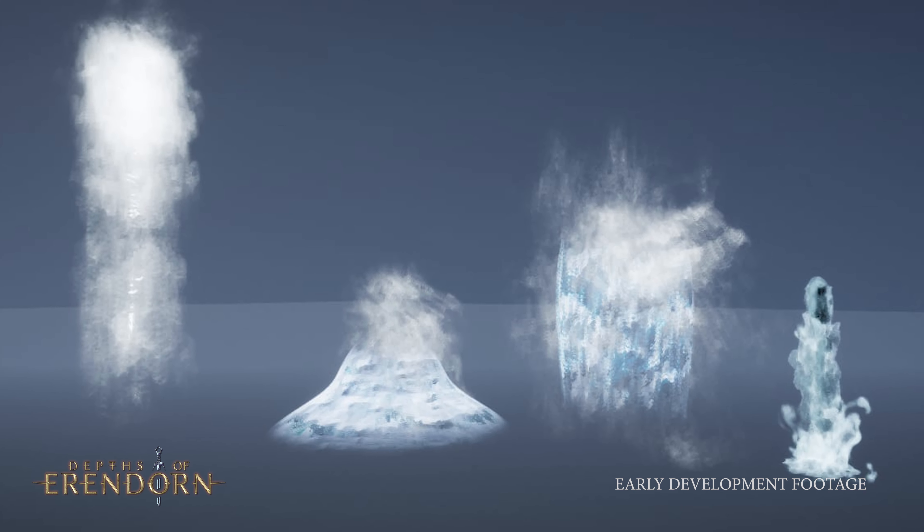Not content with just finishing off level 3 ability sets, the team also focused on creating modular pieces for waterfalls, offering the environment team the flexibility to create water features wherever they choose.